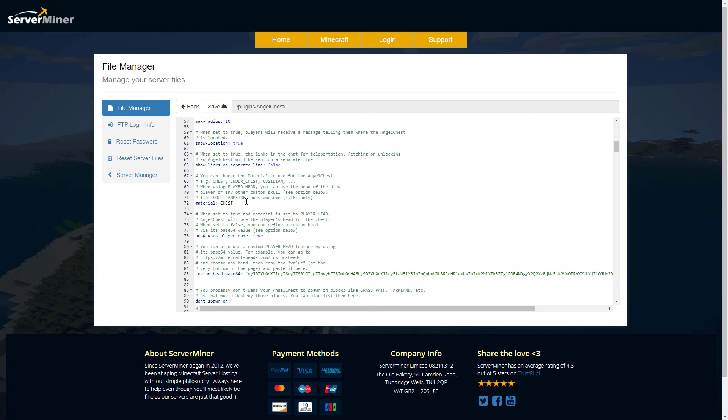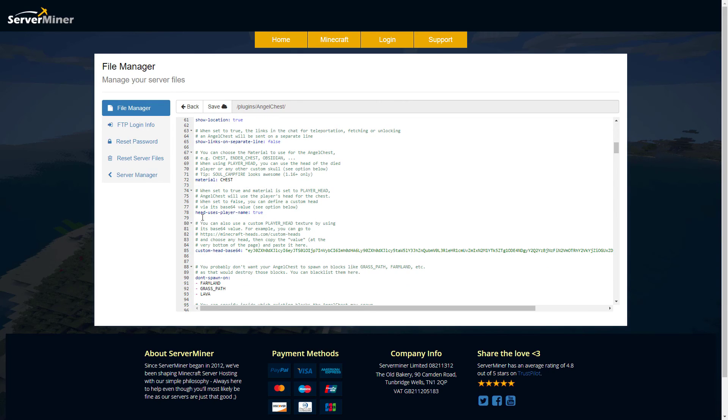We have the material of the chest — it doesn't actually have to be a chest. It can be something else, such as a soul campfire, ender chest, obsidian, etc. You can literally make it anything you want, which is very cool.